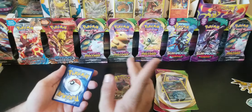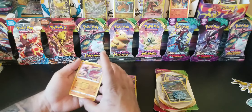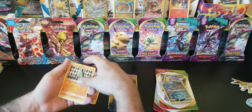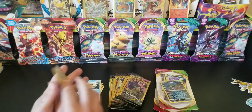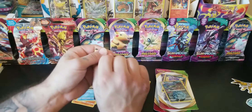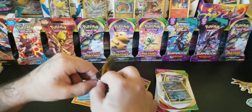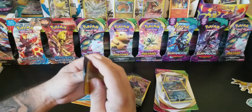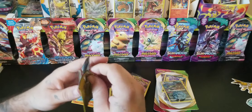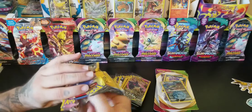Card to the front. We got Hitmonlee, Larvitar, and a Psyduck. One to the front — Hitmonchan, Tentacool, and a Reverse Holo Blitzle. That's not really too special, but I do want to try and get a couple of these packs to open real nice because I want to keep the artwork for them.